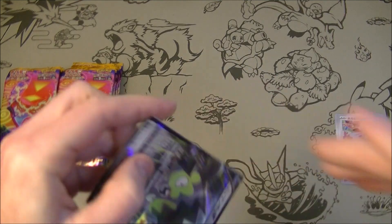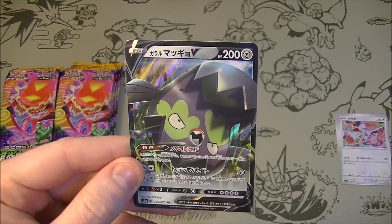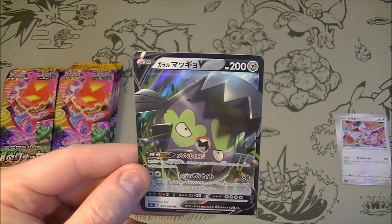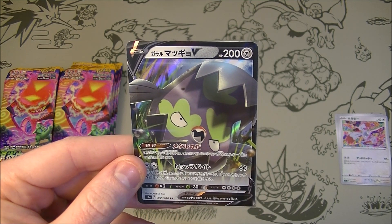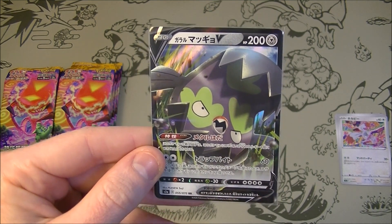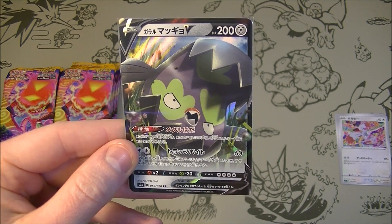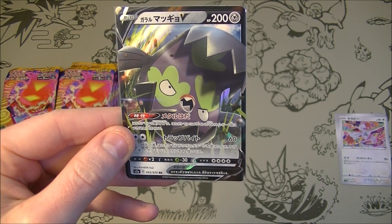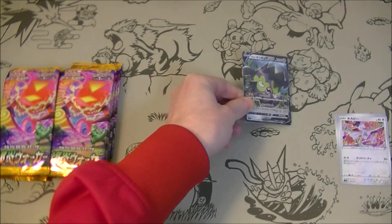Let's see what Galarian Stunfisk does. 200 HP, metal type. He's got an ability — Metal Skin: this Pokemon gets plus 20 HP for each metal energy attached to it. That's pretty good. And then Trap Bite: 60 damage for two colorless. During your opponent's next turn, if this Pokemon is damaged by an attack, even if it's knocked out, put 12 damage counters on the attacking Pokemon. Not bad — interesting artwork too. Good start.